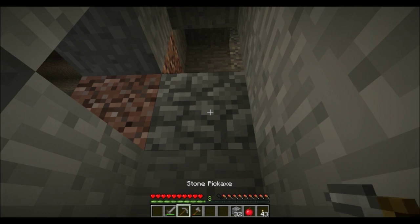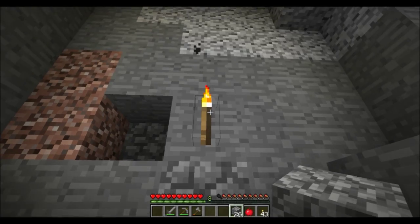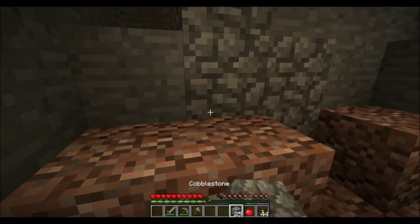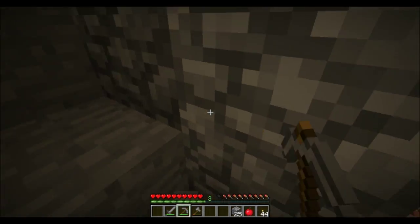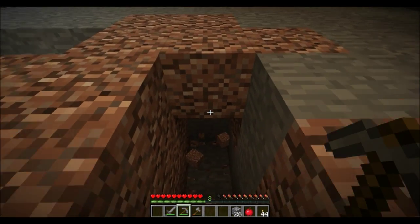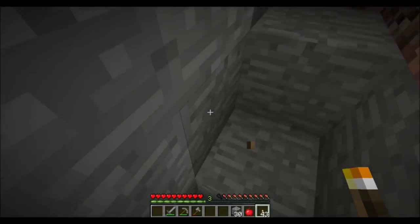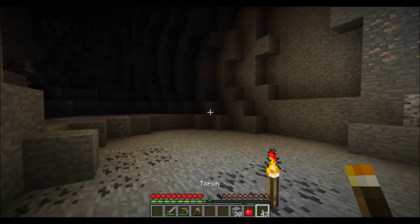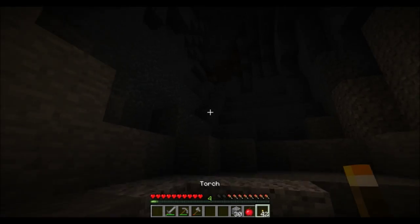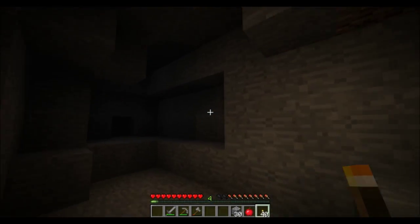We're going to use some of this cobble and fill this back in. That bat is making me nervous. Let's light this up a little bit better. There's that skeleton — drop the bow, give it. I've got two arrows. This is probably attached to that big cave that I was going to go down in. Let's get this iron.